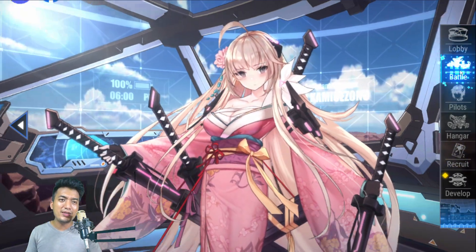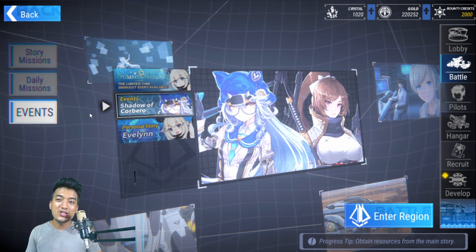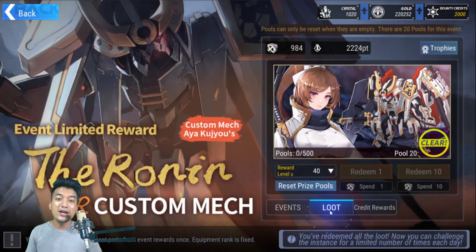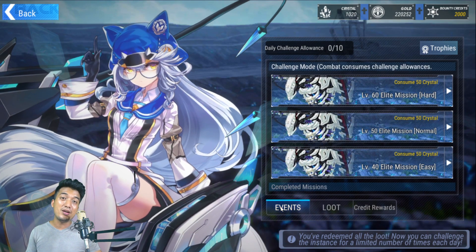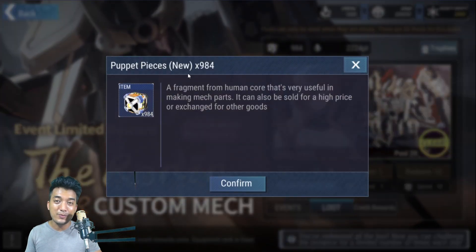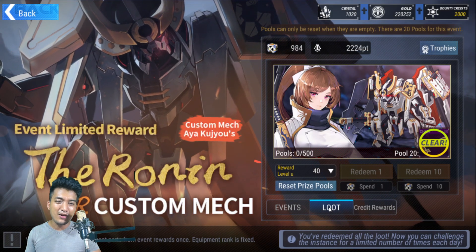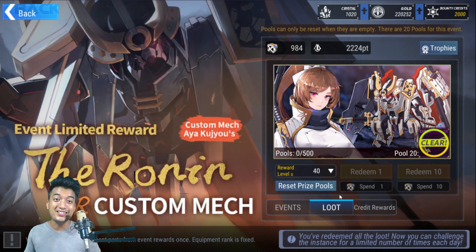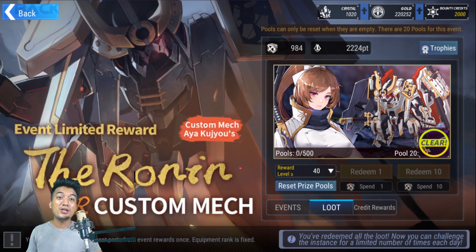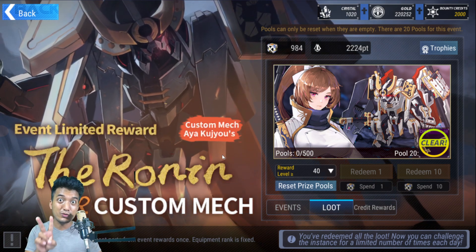First, let's start with the SSR character known as Ayakuzo. We have an interesting event called Shadow of Corbero that gives us a chance to grind for the costume mix suit of Ayakuzo, known as the Ronin. All you need to do is grind in the stages of this event and you'll be able to get your hands on lots of puppet pieces, which allow you to summon in this gatcha banner. You can reset the prize pools as well to get even more rewards until it runs dry. You'll be able to get a total of two sets of the costume mix suit of Ayakuzo the Ronin.